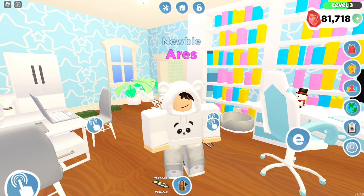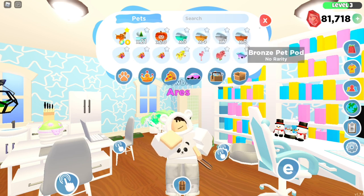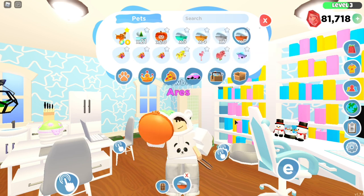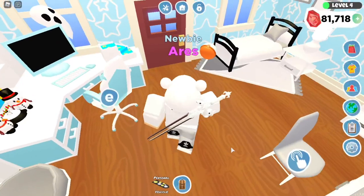The easiest way to level up is actually to throw pet pods. I have a decent amount — five of those, four of those, seven of those, and five bronze ones. The bronze pet pod gives you 25 EXP.